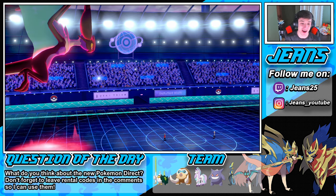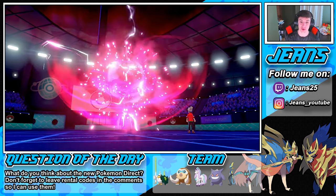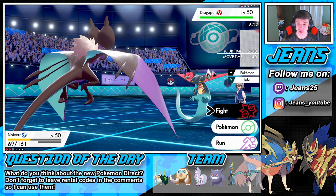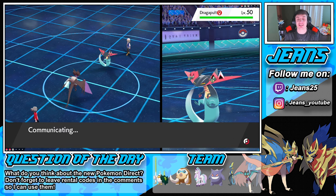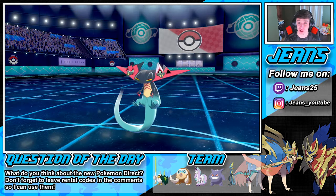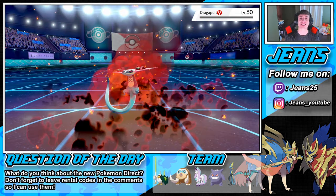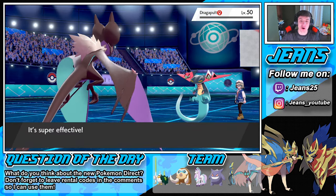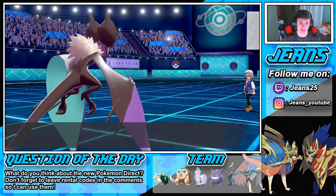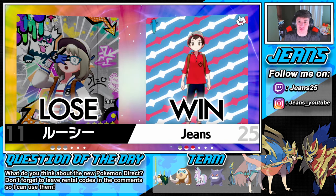Now we're just going to try to land a Draco Meteor and finish off this battle — we have Rapidash in the back. This team is so fast, it's beautiful. If we get this Draco Meteor off we're chilling. He doesn't even know we have Rapidash. We outspeed with that plus one Speed — beautiful. That should be game unless it's a Sash. See you later! Let's go — on our way to Master Ball tier!